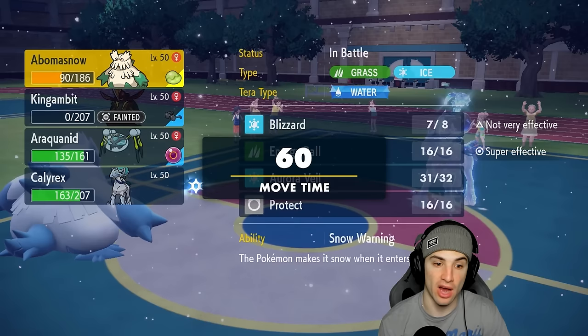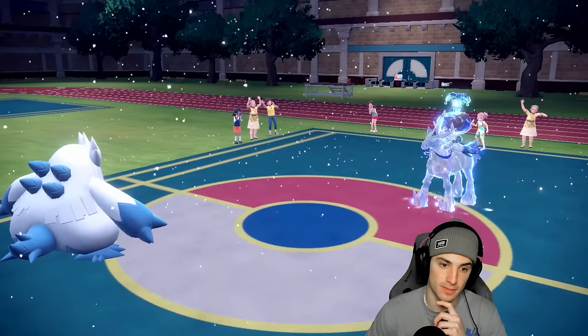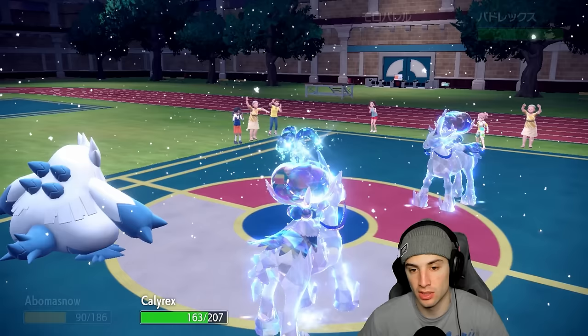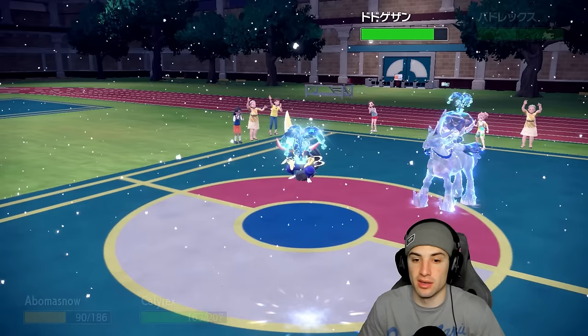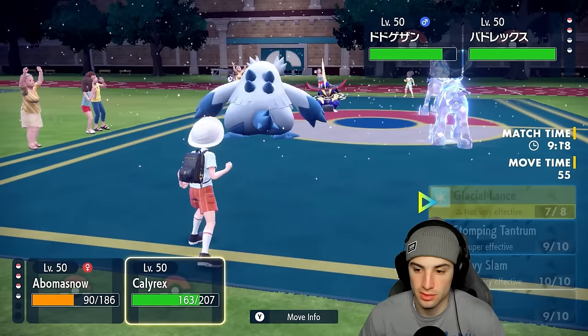No sir — how many turns are left in Trick Room? We need this to end. Aurora Veil is gone. I bring out Araquanid with Water Tera. I wish I could see how many turns are left in Trick Room from this screen. Their final Pokemon comes out — King Gambit, which is scary with Sucker Punch. Unnerve, so no berries allowed.